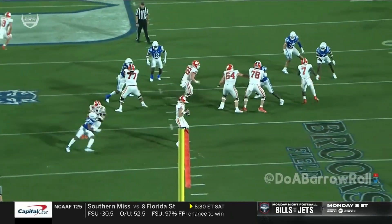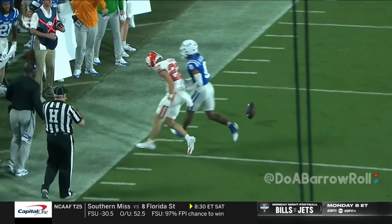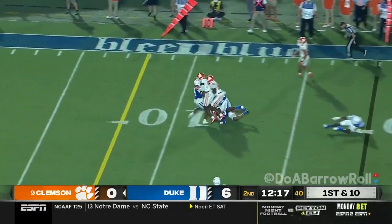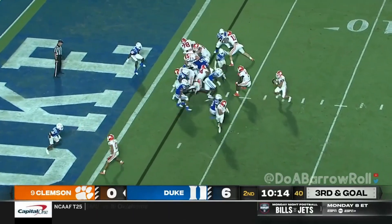I thought it was really good poise here by Cade Klubnik. He doesn't rush, he doesn't pressure. Nice job moving his feet, locating the open receiver. This contest — if Clemson's able to get into the end zone. Klubnik with a throw to the sideline for Collins. Bo Collins. Clemson just one for five on third down so far.